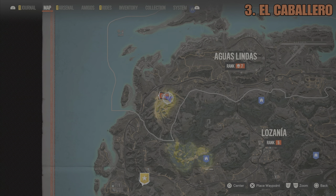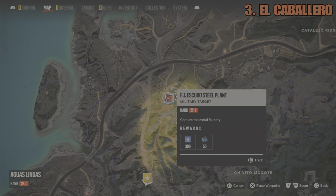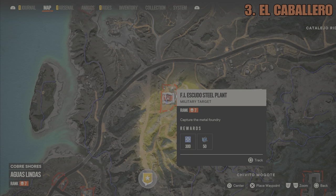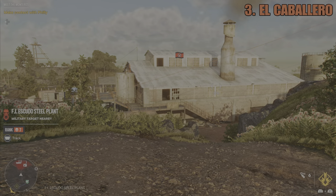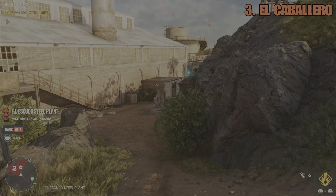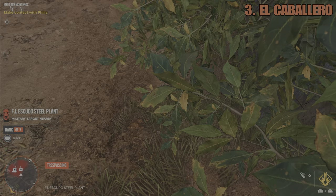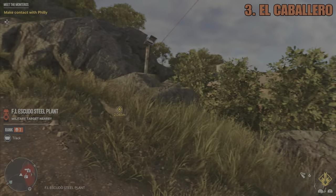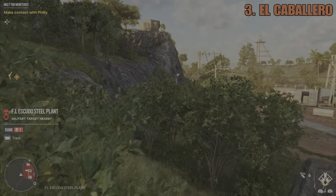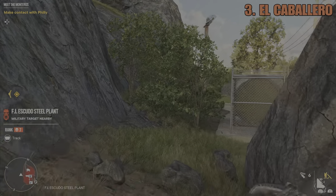On to weapon number three, and it is the fantastic El Caballero, which is in the Aguaslindas region - basically at this steel plant shown on the map. Now this grenade launcher is unfortunately located at a rank seven base. However, it is not too difficult to get your hands on when you know how. First of all, you're required to get a key to unlock the building that the El Caballero is located within.